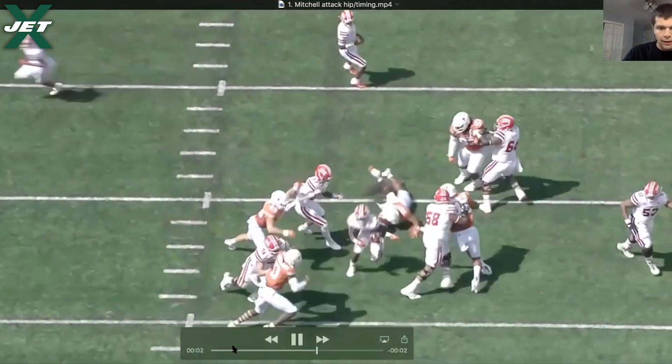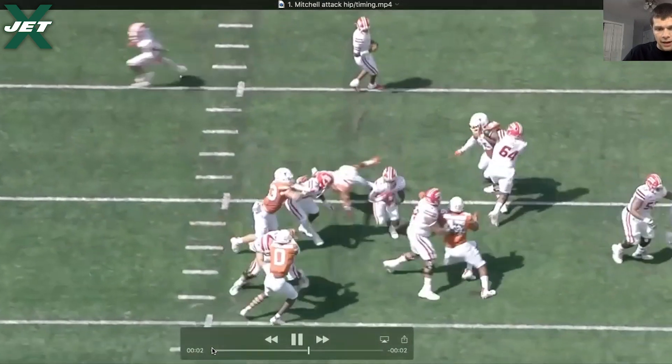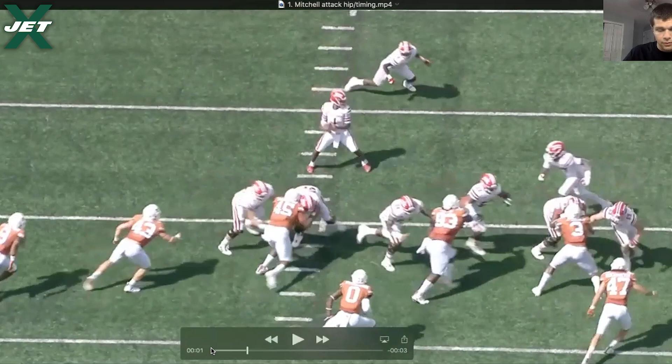For this play, obviously Mitchell is going to bypass the end man on the left side, because there's a split blocker in inside tight zone — the split blocker. He doesn't have to worry about them. He is worried about comboing to the second level. That is his assignment.